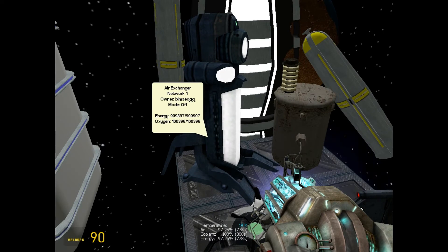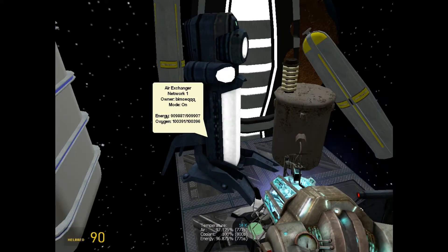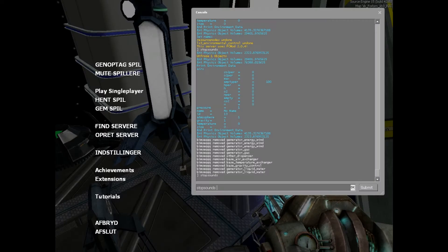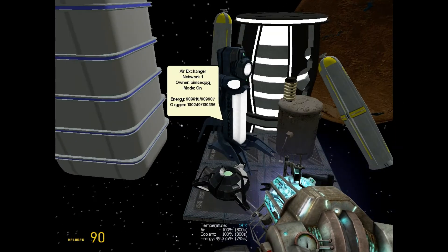What we're going to do now is turn the heat exchanger on. As you can see, I've stopped losing air, but I'm still losing energy. I can do this to refresh it to 100 if I need it. If I turn this on, it will stop using energy too.